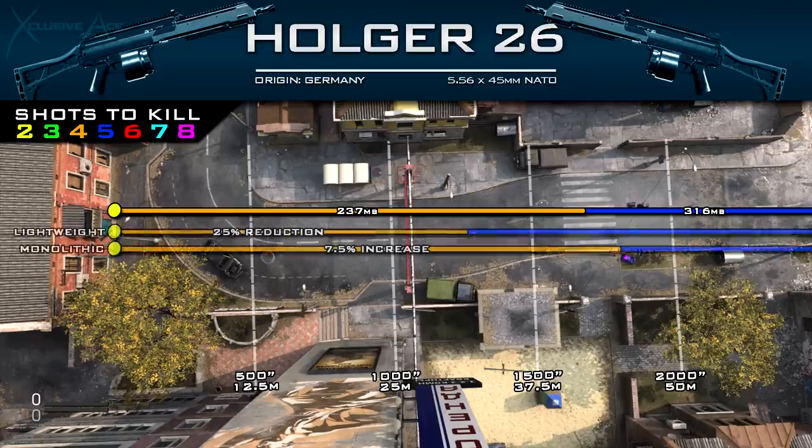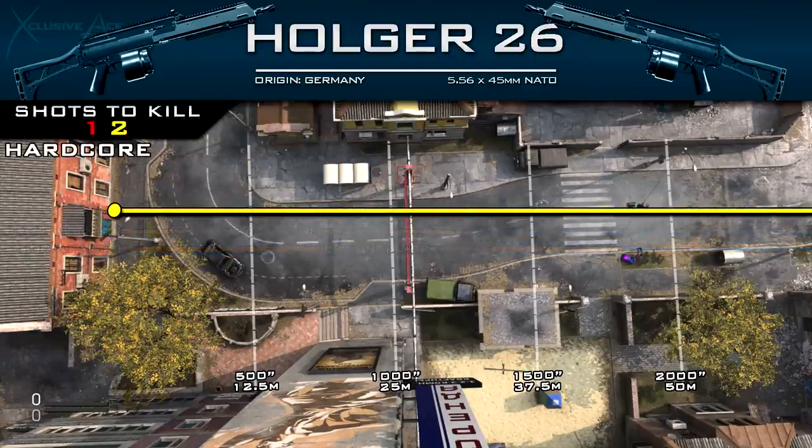When we have a look at the suppressors, the lightweight suppressor will reduce this range by 25%, and the monolithic will increase this by 7 and a half percent. When it comes to hardcore modes, the Holger is always going to be a 2 shot kill unless you're shooting them in the head, and when you look at the handling stats, this just isn't a very good gun for hardcore modes.